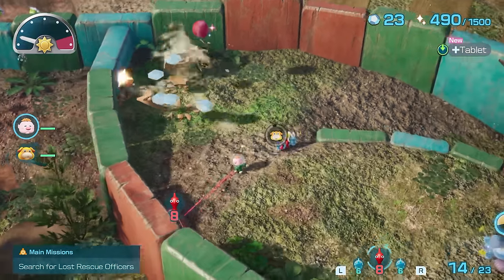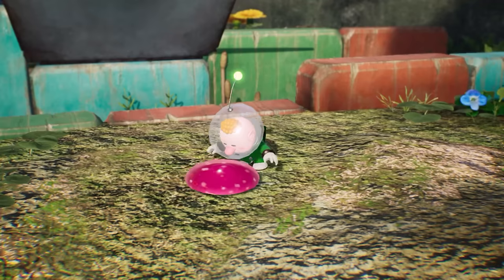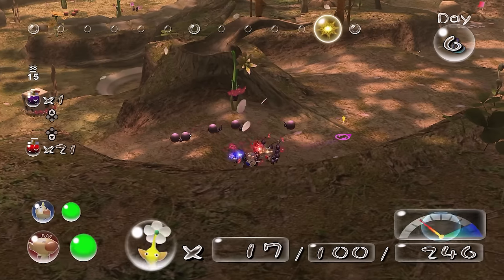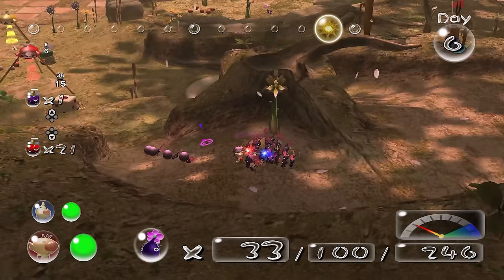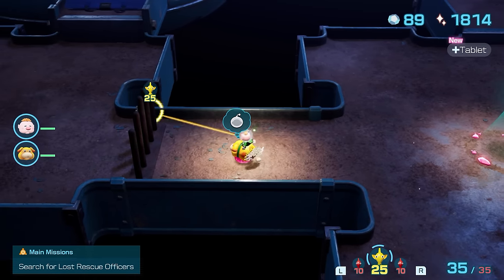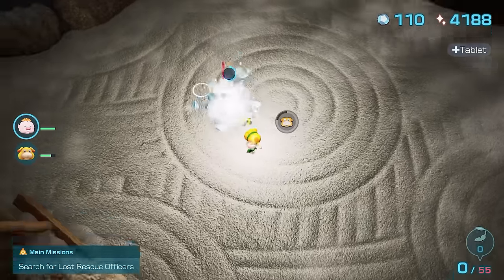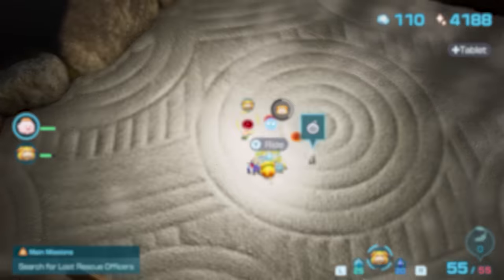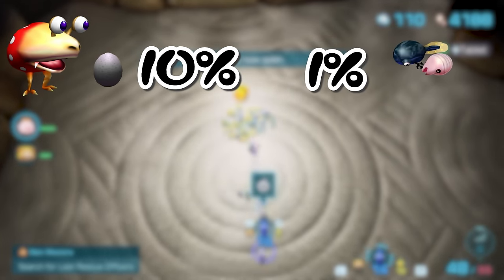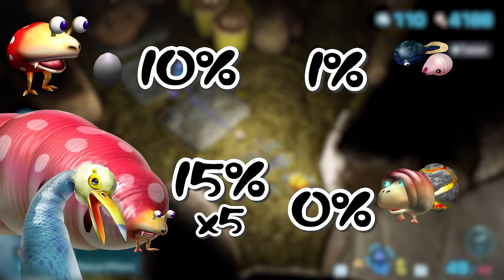So instead of Spiderworts in Pikmin 2 and 4, your main source of sprays comes from spray nectar — or as I call them, spray drops. These gooey little collectibles give you one spray when collected by a captain. While you do need to collect Spiderwort berries to get spray drops to appear in Pikmin 2, Pikmin 4 lets you find these Spiderwort-free. The main spots you'll find these sprays are from random egg drops, bitter spray, or frozen enemies.